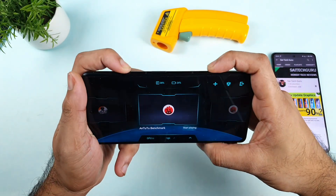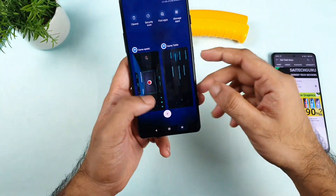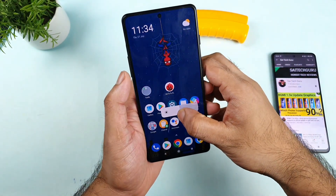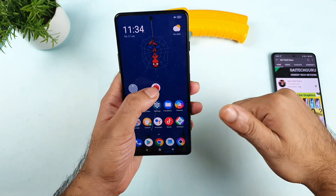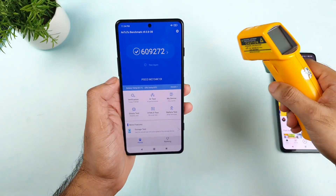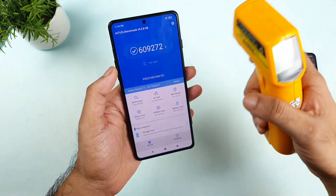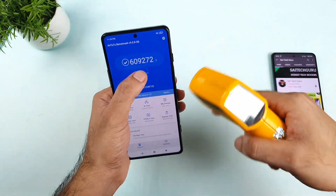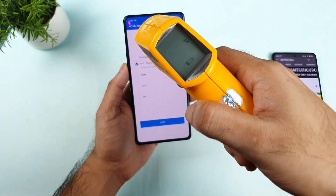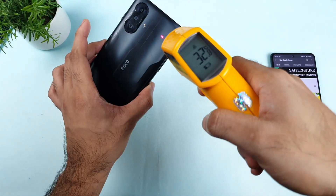Now let me close these triggers — closing them doesn't close the Game Space application. Let me clear everything from the background so no application is running. Same settings as before: 50% brightness in aeroplane mode. Let me open the Anodo Benchmark test and start — it's running in Game Turbo mode as you can see, Game Turbo mode is activated right now. These are the scores before; we got 6 lakhs — I took a screenshot to compare the CPU and GPU later, just to see whether those scores will increase. Let me start the test and take the temperature: 33 degrees, 33.6, and 32.8 right now — temperature is good.